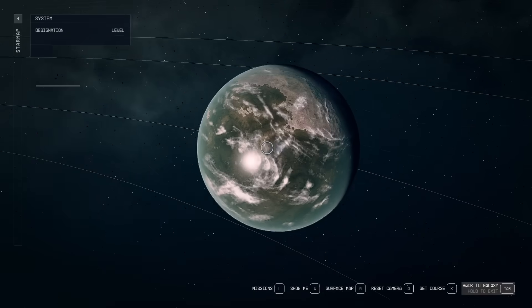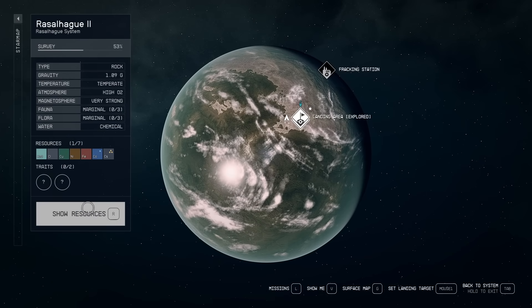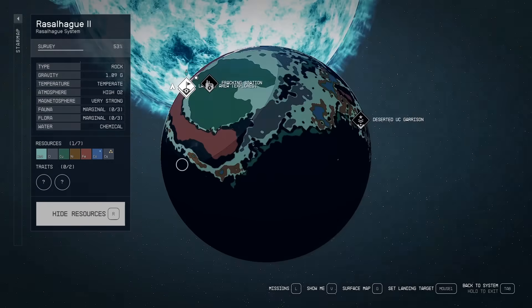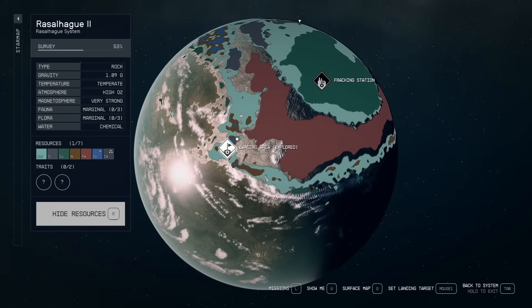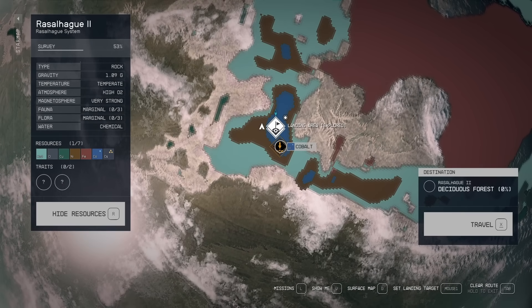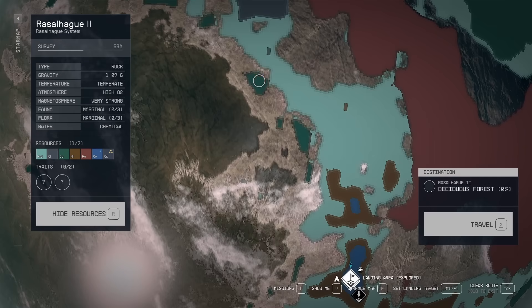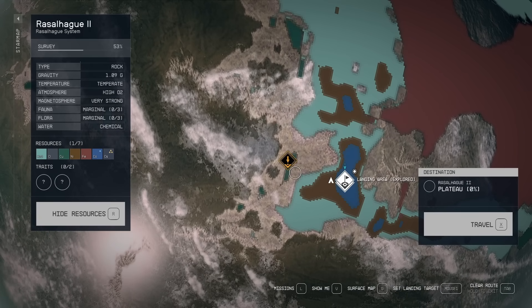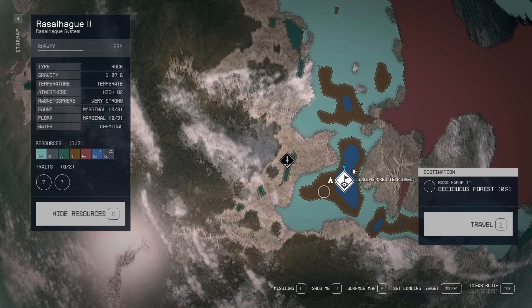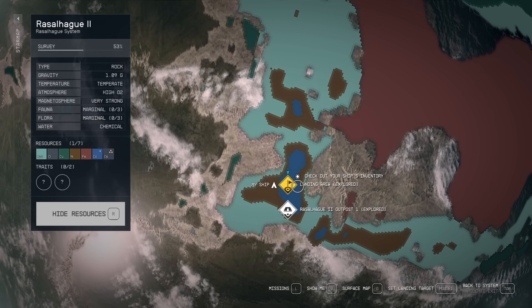So you're going to go to the map and pick a planet. When you go to a planet you can see the resources — you can scan a planet when you're flying around it. Then you can see all the different resources, and if I press R here after scanning I can see the map of the resources. Keep in mind that cobalt and nickel here are both in deciduous forest, but if I go over to this little bit of copper, it's on a plateau — so copper can't be in the same place as the nickel and cobalt on this world.